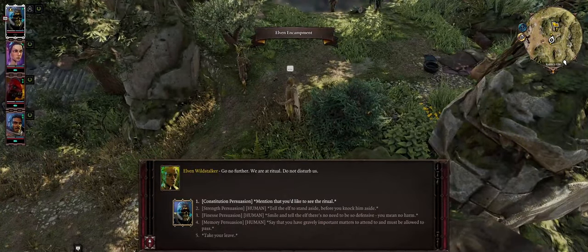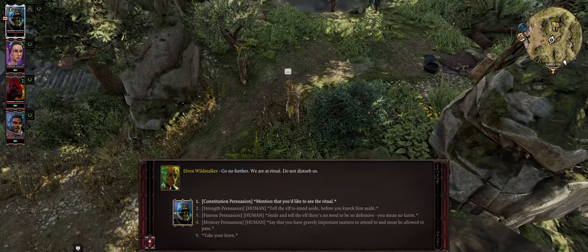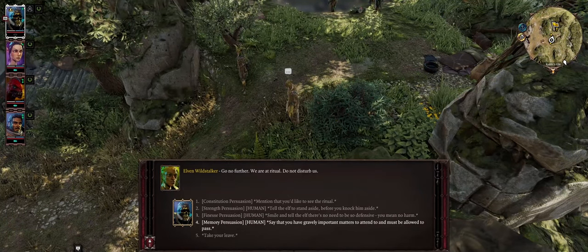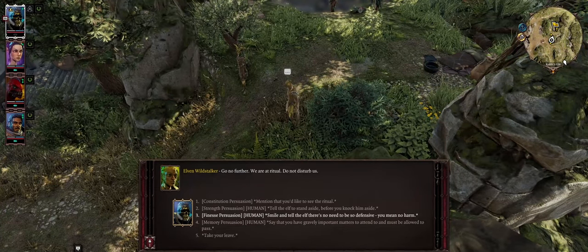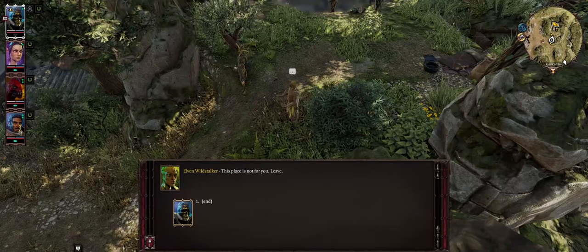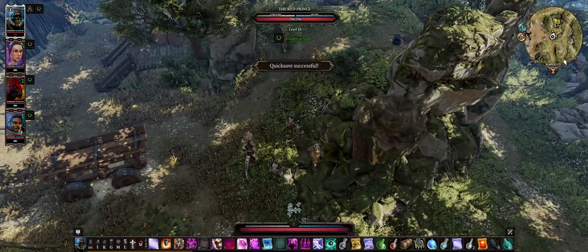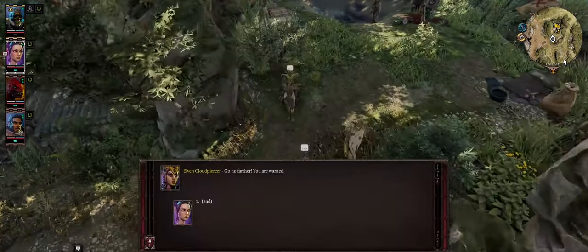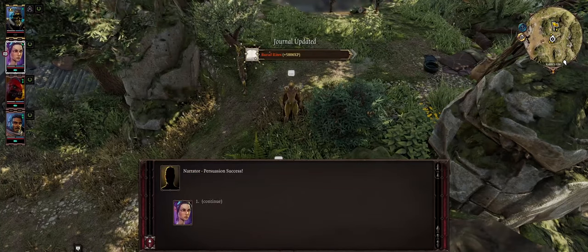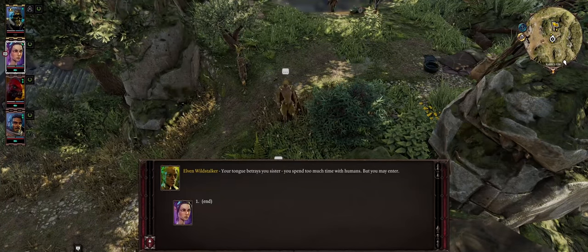I found this place randomly and realized the sawmill is not a good place to go yet. An elf blocks my path: 'Go no further — we are at ritual, do not disturb us.' I try persuasion — 'I have gravely important matters' — no luck. I try again with a different character: 'Your words betray you, sister — you spend too much time with humans, but you may enter.' That worked.